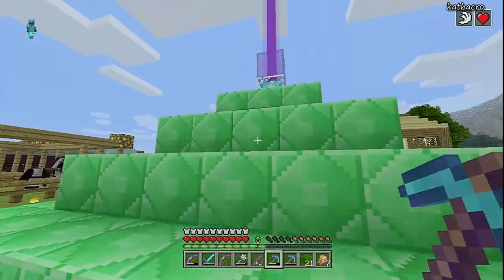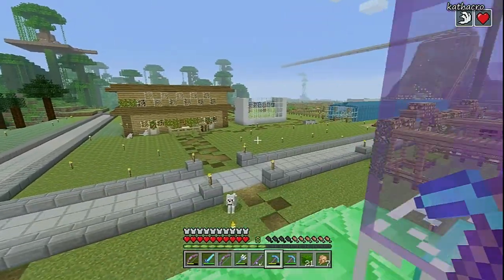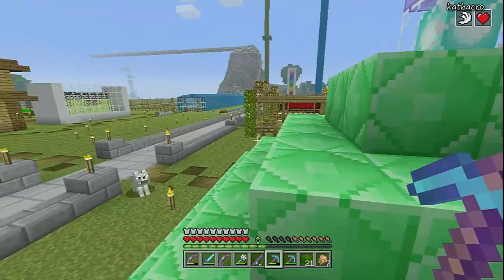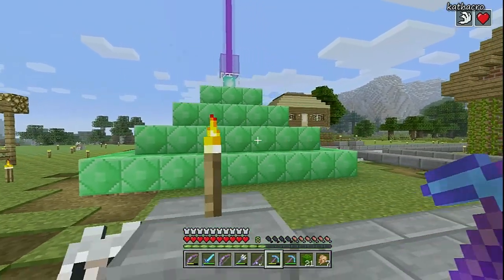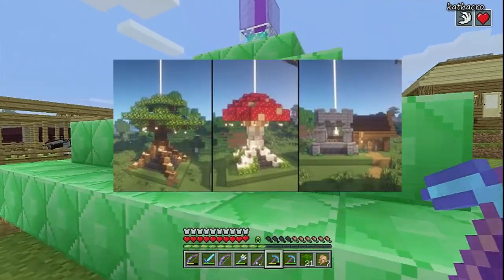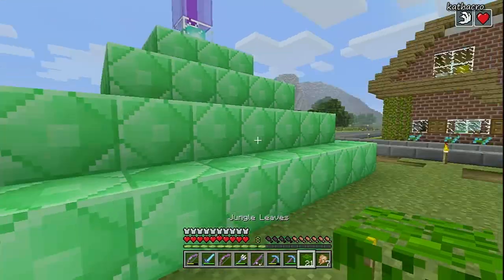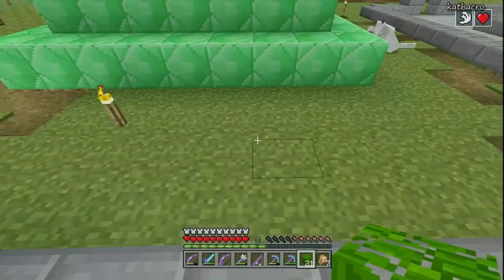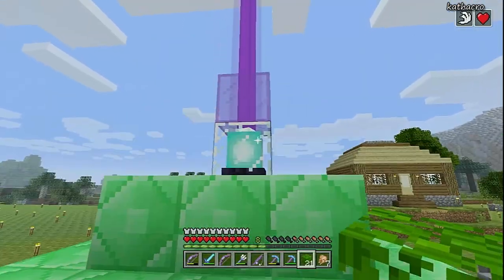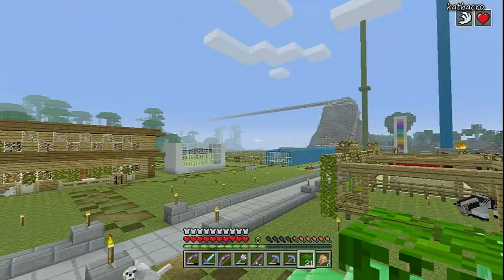I Googled cool beacon designs and there were a bunch I wanted to try. One idea was like an enchanting room with the beacon on top, which looked really cool. But then I saw others that looked more like a tree, and I thought that was really cool too. I have a bunch of leaves, so I was thinking how cool would it be if I made this into a tree.